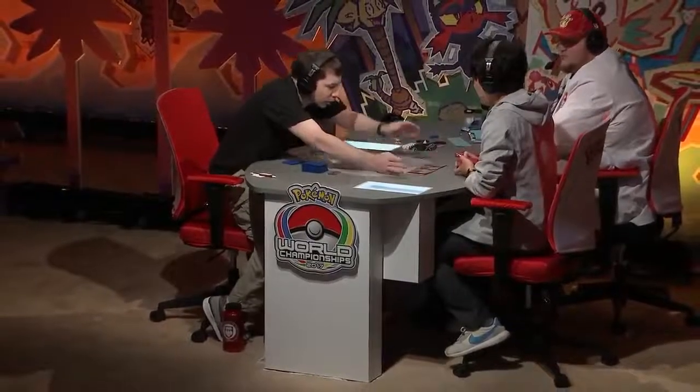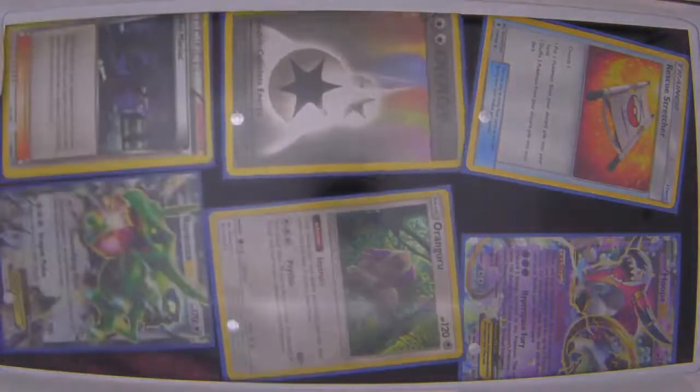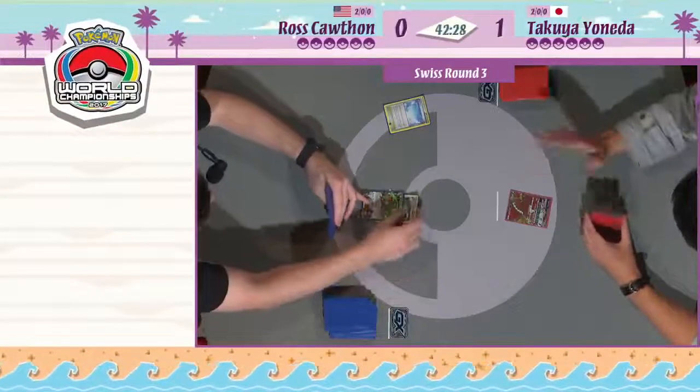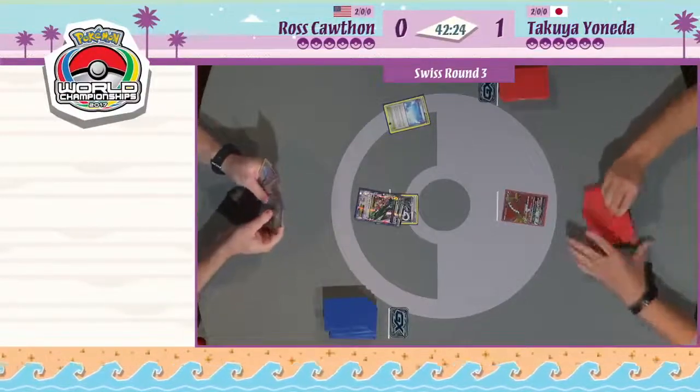Getting set up here for game number two in round three of the World Championships. It looks like Takuya has a mulligan here. Let us know who you think is going to win - use the hashtag Play Pokemon. Will Ross Coffin come back in this matchup after a devastating turn two loss with a Hoopa prized again? Or will Takuya Yoneda close this out with his turbo Ho-Oh GX and Kiawe deck? We've got a Ho-Oh start again - that's the one card you really want to open, just so you have at least one to Kiawe. Prize cards once again - is Sudowoodo in the prize cards again? No, not this time. That's going to be a huge roadblock for Ross. All right, Ross starting game number two in a much better fashion. See the Sky Field - this will look much more like a Mega Rayquaza start.